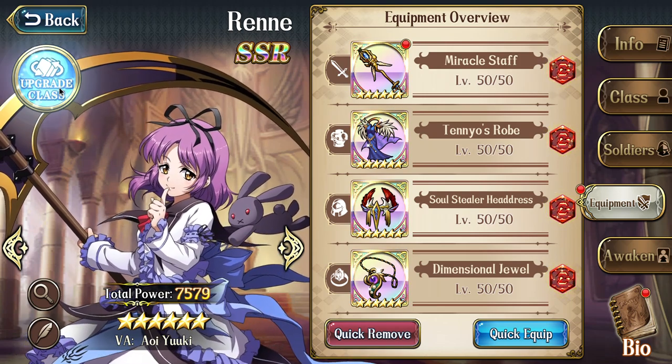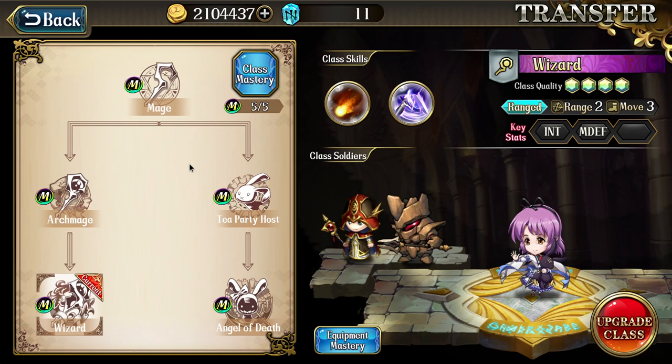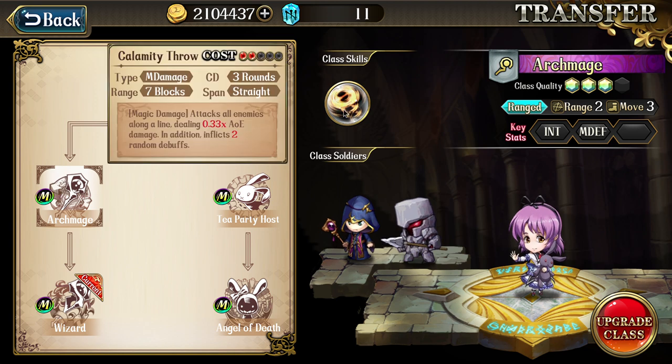Let's go through how to build and how to use Renly. Usually what you use for Renly is Calamity Throw, which is a 3-cooldown line scale. This is a very very strong scale because the range is 7 blocks. You don't really have that many scales that can have this high line AoE range. This one deals 0.33 damage, so the damage is okay as an AoE. And it also inflicts 2 random debuffs, so this is very very strong. Only a few AoE scales can apply 2 random debuffs, including Black Hole and Earthquake — Earthquake's AoE random debuff is also fixed. This is really really good, and it works with Renly's talent.